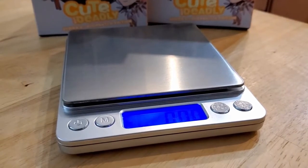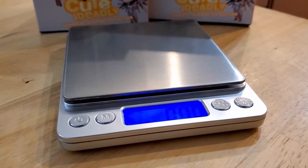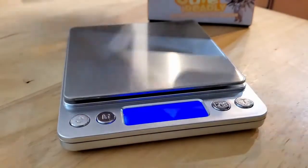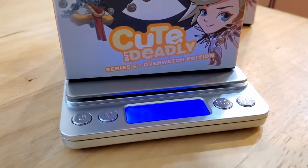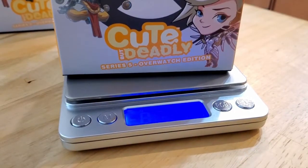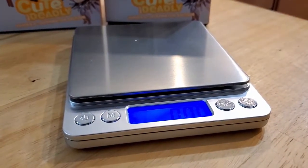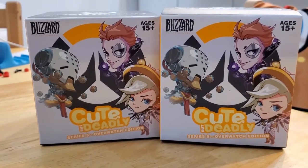I'm back with my kitchen scale. There are actually some serious collectors that weigh blind Funko boxes because they all have different weights. So this is supposedly the heavier one and it is reading at 87.37 grams, and the lighter one is at 72.61 grams. So at least we know we have two different figures. Let's see if I picked correctly and if the cashier gave me back the wrong boxes.